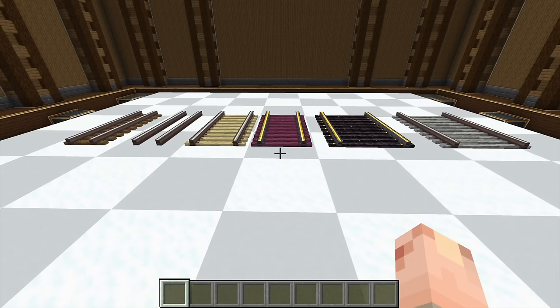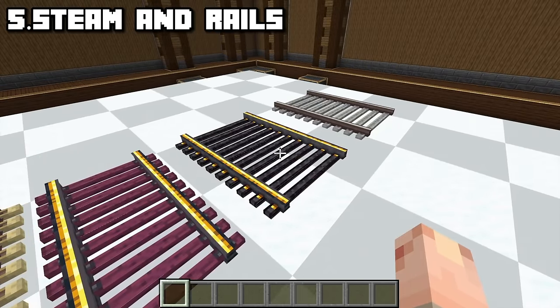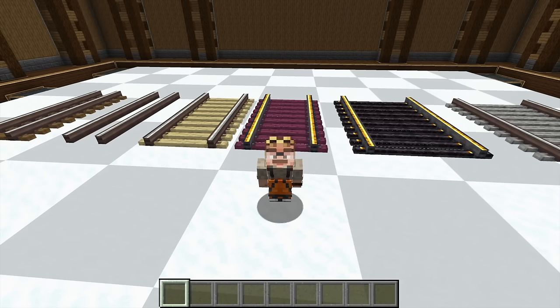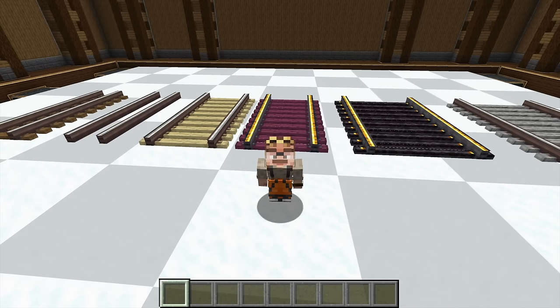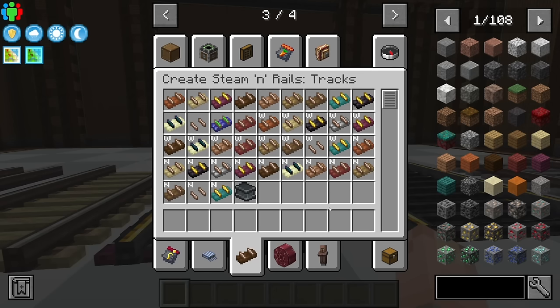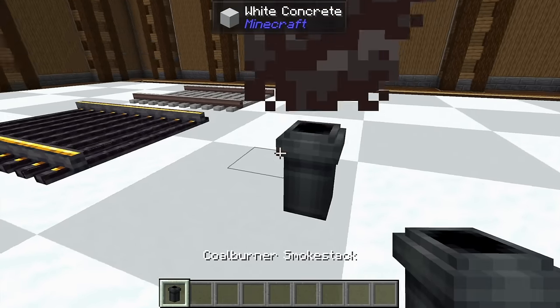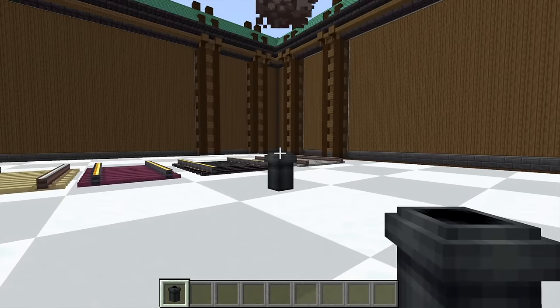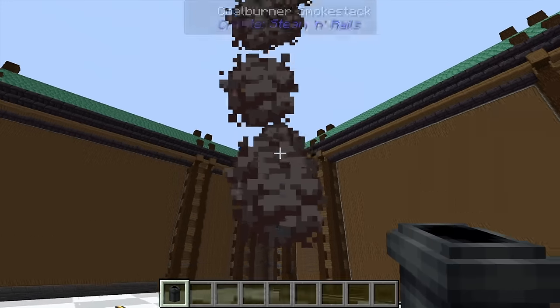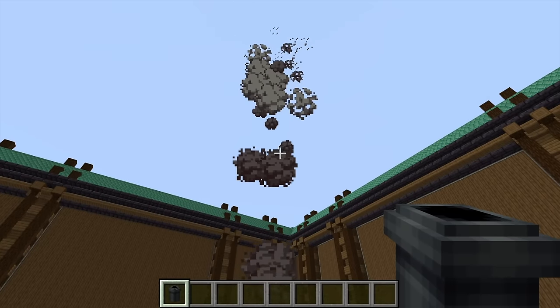Next up, you know I had to mention it — it's Steam and Rails. Everybody knew this was coming. Trains are one of Create's coolest features, and Steam and Rails just takes them to the highest level. Not only does it add a frankly silly amount of train tracks, but the actual feature depth of this mod is too much for this video. One thing I love about it is the smokestacks — look at that. This is new update stuff too. You can dye it — oh, that is looking beautiful. I haven't even played with the new update yet.